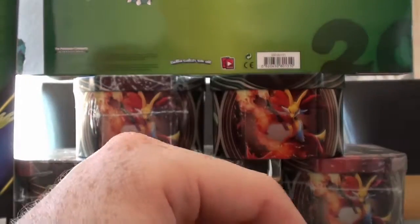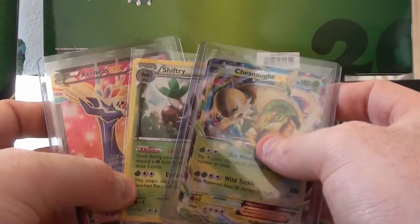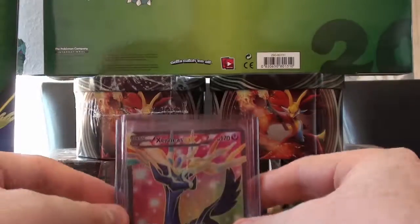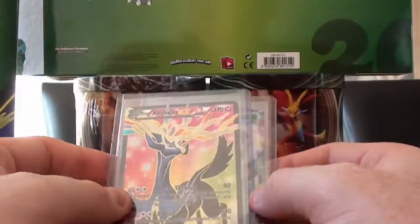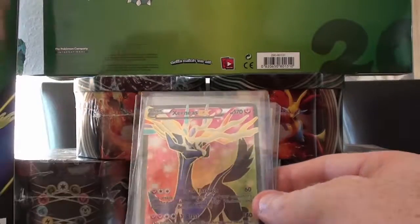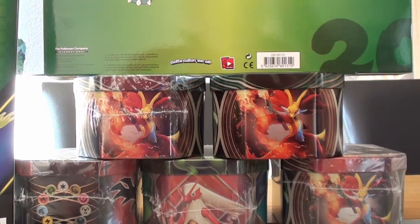So that is our Chestnut Tin — we got our Holo Shifterie and our Xerneas EX full art, along with our Chestnut EX promo. Pretty good. Getting full art out of anywhere is always a good thing. Getting anything out of a tin like this is excellent, so I'm really happy. I don't have the Xerneas in my set, but I will trade and get something, and when that trade comes in I'll show you which cards I managed to get. If you like the video, hit subscribe and hit the like button and we'll be back with one of the other tins in no time at all. Till next time, guys.